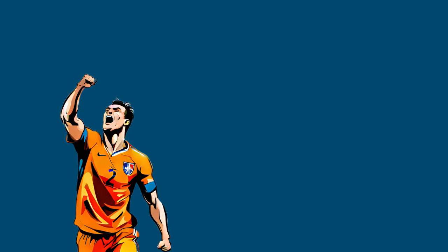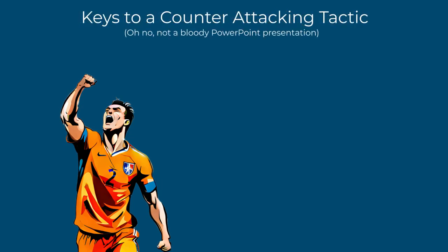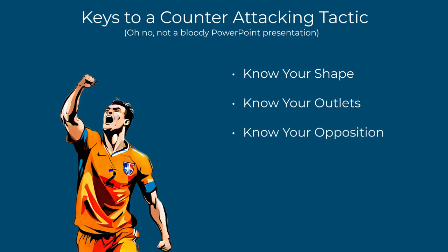Ultimately, a good counter-attacking system is built upon providing a solid defensive structure and understanding how you can expose the weaknesses of your opposition in transition. What works for Sampdoria against Roma is unlikely to work for Burnley against Man City. Nonetheless, there are some key points to keep in mind. Know your shape — a compact defence makes it hard for the opposition to play through, but if your players don't suit the formation, holes will appear. Know your outlets — identify how players can contribute and make sure you have multiple options. Know your opposition — every team poses a different threat; restrict key players and focus on exposing areas where they over-commit.